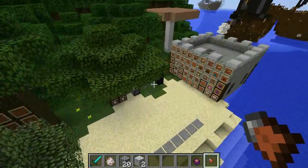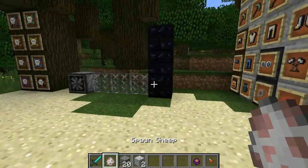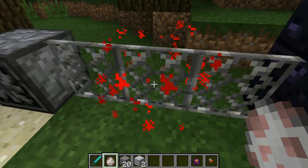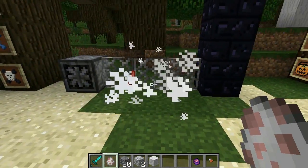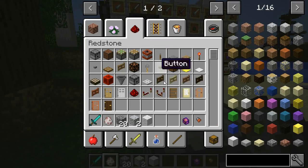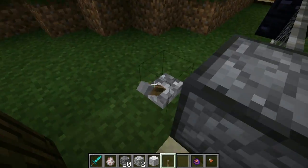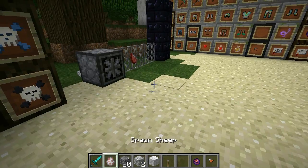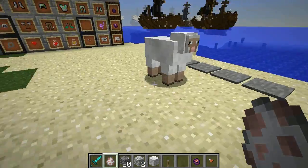The mod also brings obsidian bricks, electric fences — be careful with those — and a fan. Let me get some redstone and put down a switch here. Turn it on — there's a fan that can push you into a trap. Watch it, don't go over there!